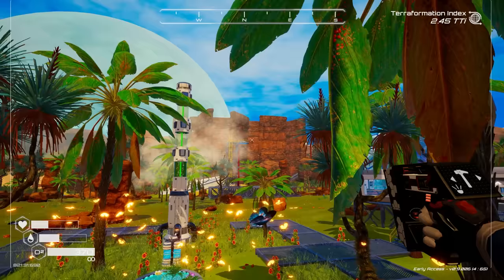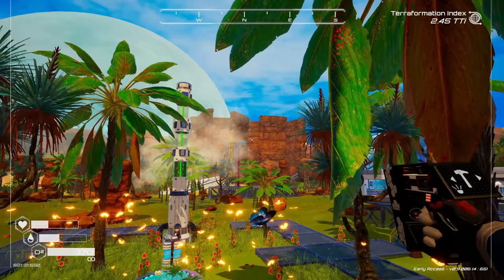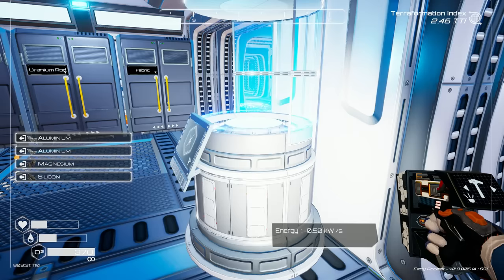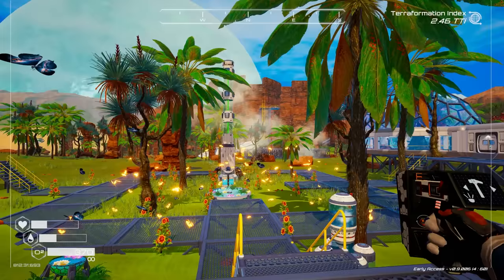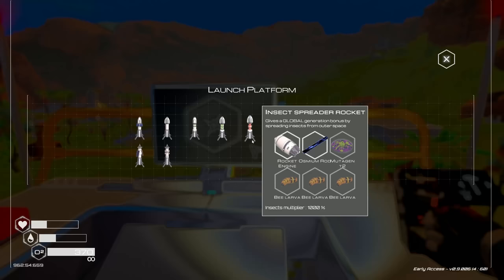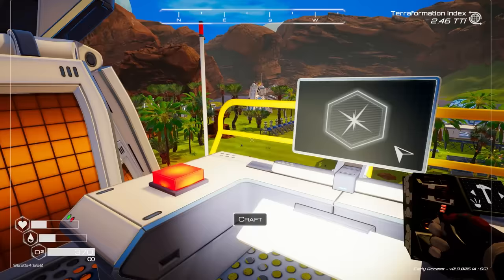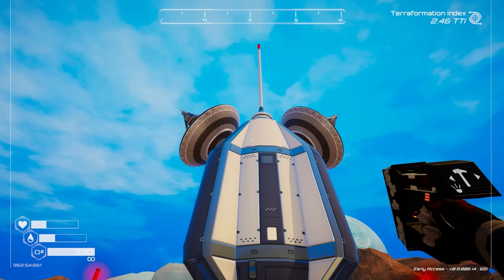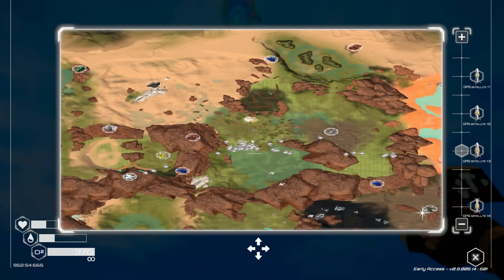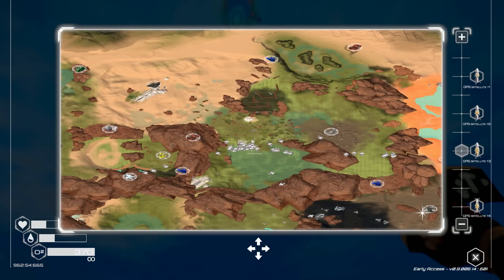We need to get the GPS rocket tier 4 built so we can zoom out even further on our map. I have everything except a compass microchip and a super alloy rod — grabbed those. Now let's build the GPS raw satellite tier 4. Look at all those solar panels on it — it looks great. Hit the button and it's launched! Now with map tier 4 we can see almost everything.